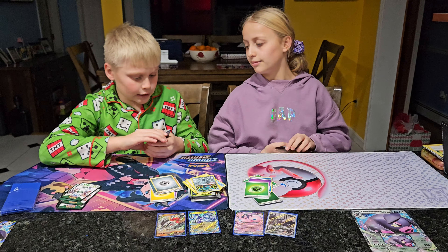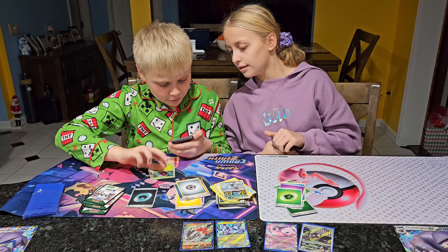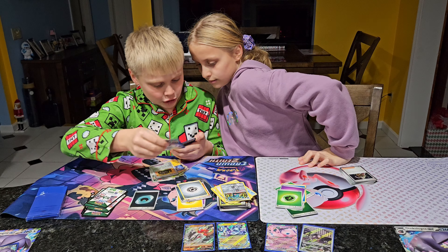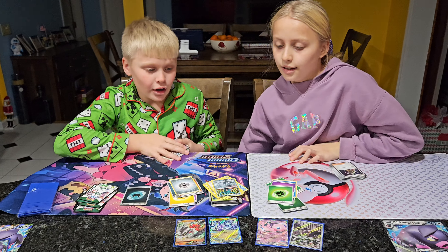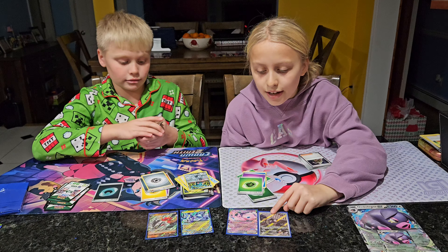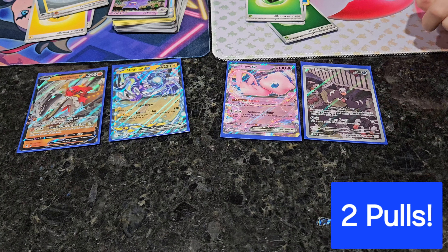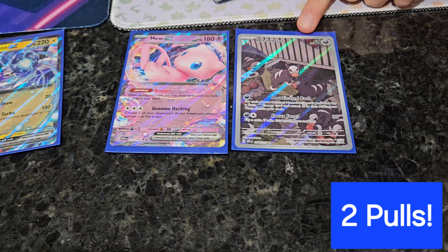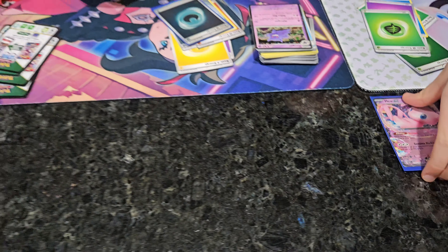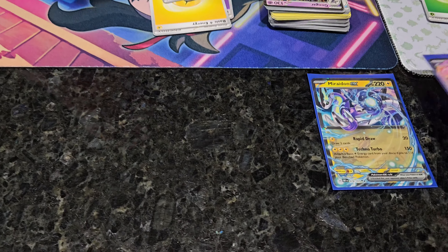Okay, that's it for me. For my last pack, we got a Darkness Hollow Energy, Lickitung, Venomoth, Pidgey, Metapod, Slowbro, Machoke, Dewgong, Wigglytuff, Jigglypuff, and a Gengar. I got a Mew EX and a Houndour Full Art. This is actually one of my favorite Pokémon — Houndour. We also got a Maradun EX and a Hisuian Decidueye V.